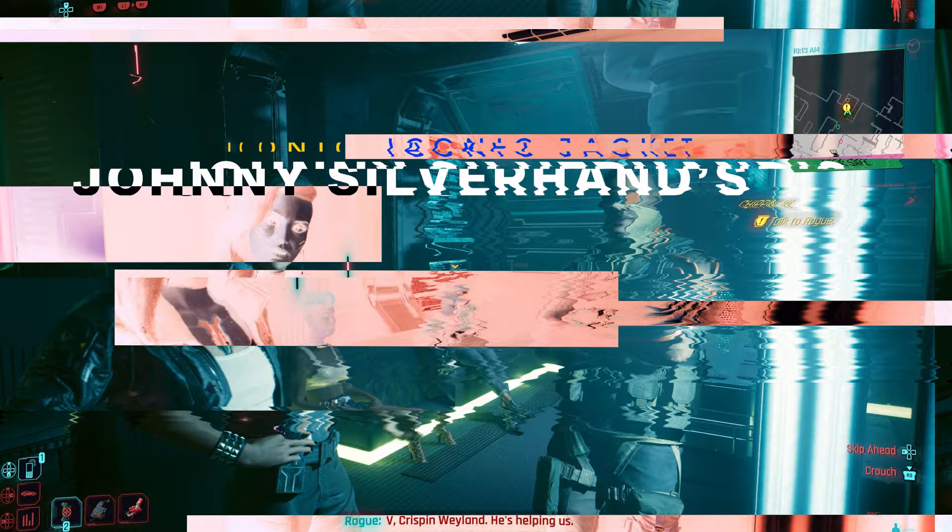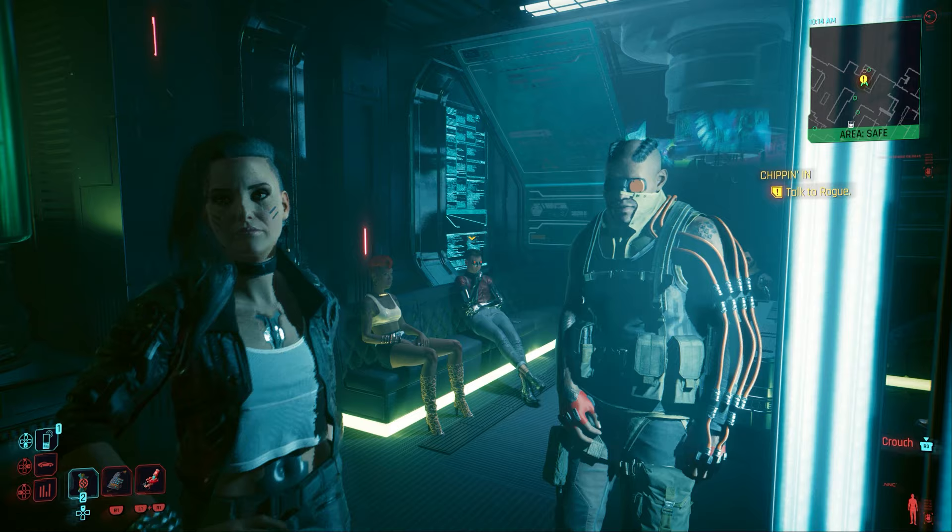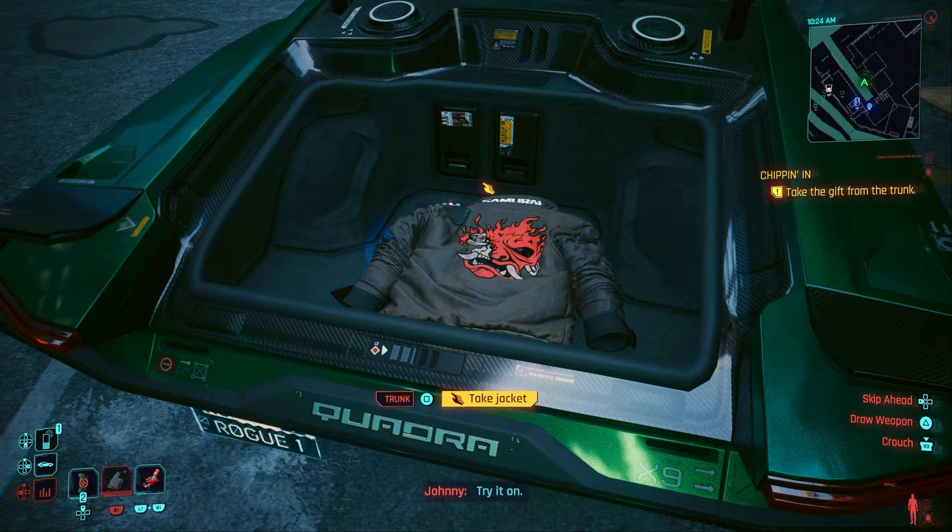Next, in the same mission just a little bit later on, you'll team up with Rogue — completely forgetting to tell her you seduced half of Night City en route. As you exit the Afterlife, she'll present you with a replica of Johnny's jacket. You didn't deserve the original. Sorry, bro. Two pieces left.